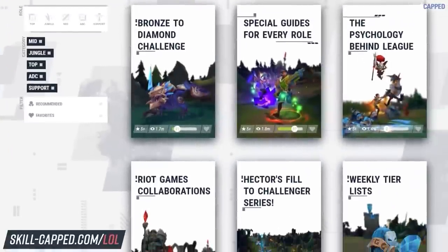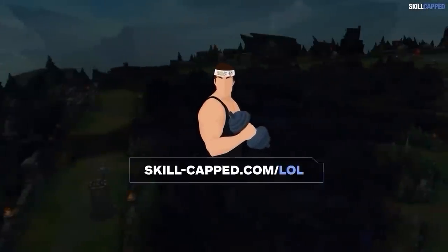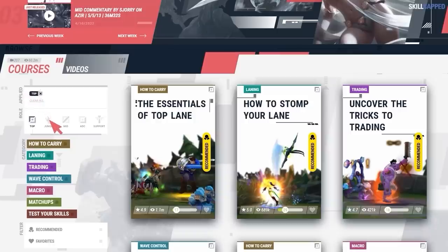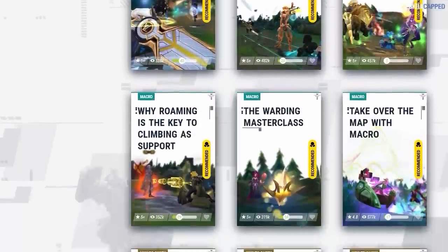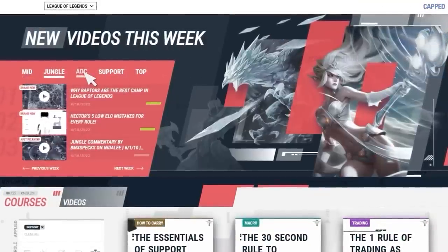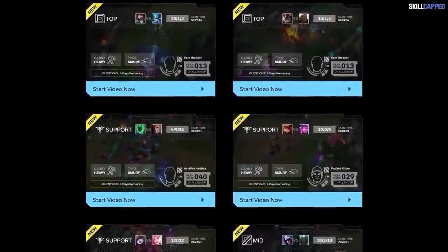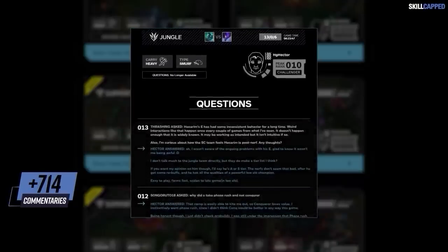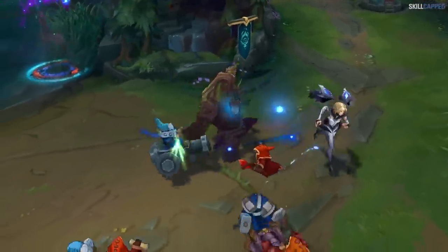Before we wrap this up, let's tell you a little more about Skill Capped. We offer a 5 division rank-up guarantee, which is like a gym membership guaranteeing you'll get ripped — your local gym would go bust offering that. We've offered this for years because our service really does work. We produce by far the largest catalog of premium League guides on the internet, adding over 20 videos a week with over 1600 guides curated into over 100 courses. We've also sent challenger players into elo hell 714 times and counting, where they commentate how to carry live. Sign up today for as little as $6.99 a month. That's your complete rundown of the 12.17 changes and how they will affect the solo queue meta — thanks for watching and we'll see you back soon.